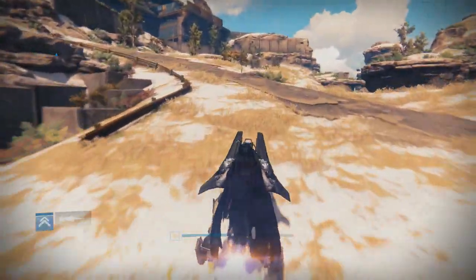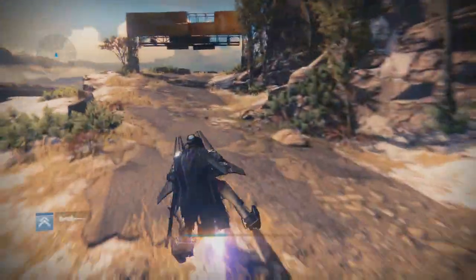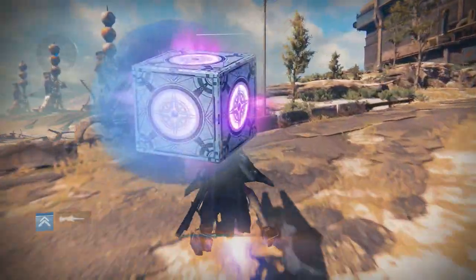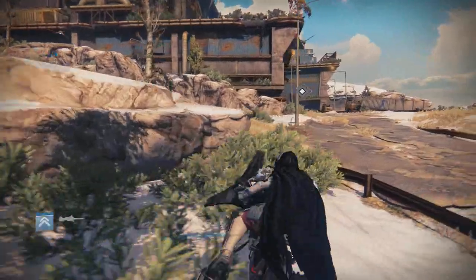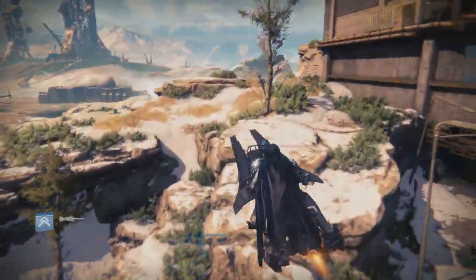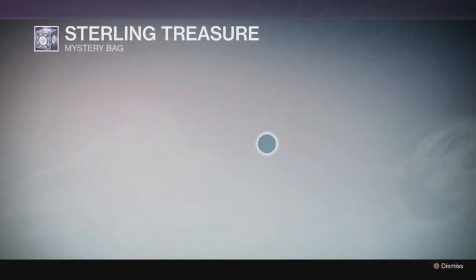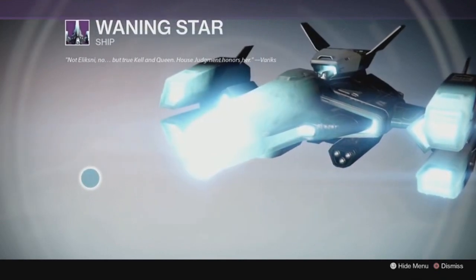On top of Chroma sets of gear, there are also Taken-themed sets of gear — once again, a great addition. Probably the most controversial thing coming in the update is the addition of Sterling Treasure. These are treasure chests that can be earned three times a week: once you have completed the level 41 Prison of Elders and one match in the featured weekly Crucible playlist, your character will be awarded one. These chests contain a guaranteed legendary cosmetic armor piece and a chance at a Chroma Shader, a Ship, Faction Rep Boosters, and some other stuff.